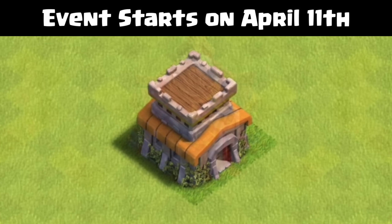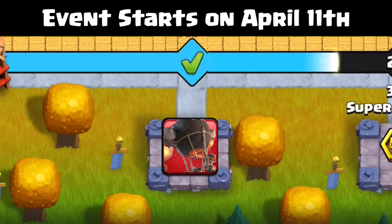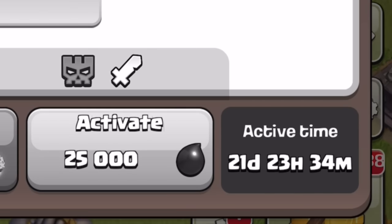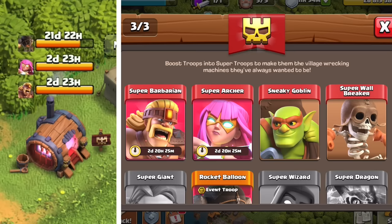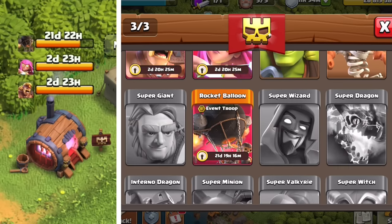Starting on April 11th, all Town Hall 8 and above players will find the Super Ice Bath on your villages, and the Rocket Balloon should be the first free reward unlocked. This Super Troop will populate in your Army Training tab and remain for the length of this event. If you are Town Hall 11 and above, you will have the option to have three Super Troops boosted since the Rocket Balloon is technically the Special Event Troop.